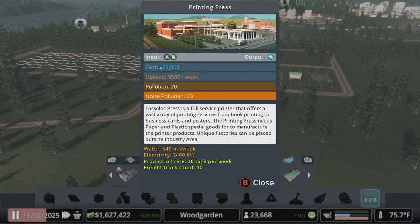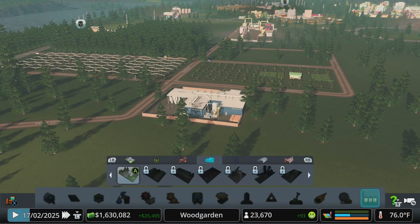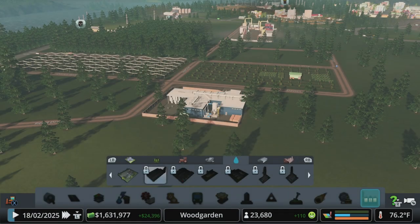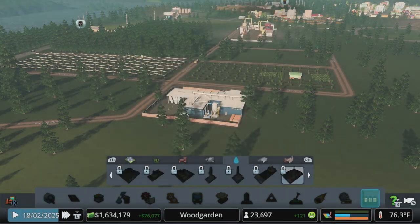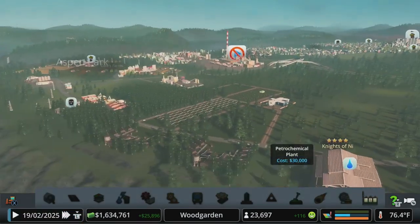Have we unlocked a new factory yet? Printing press - press, full service printer. Printing press needs paper and plastic to manufacture printer products. Unique factories can be placed outside the industrial area. So how do we make plastic? That's going to be oil technically. Maintenance building, pumps oil, oil drilling offshore, petrochemical output - plastic, there we go. So yeah, we've got to get going on oil once we expand.